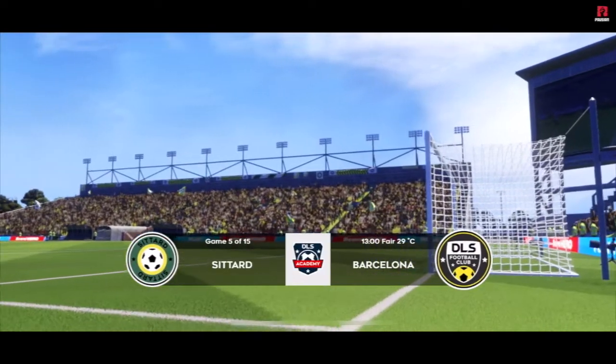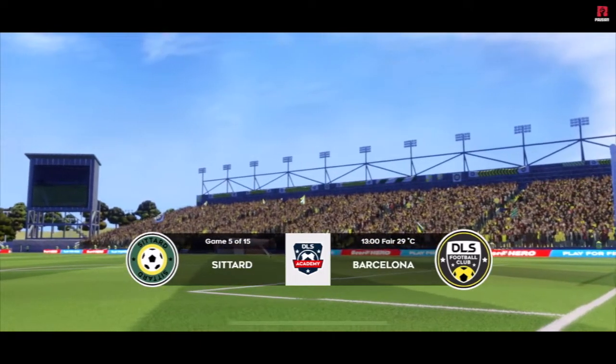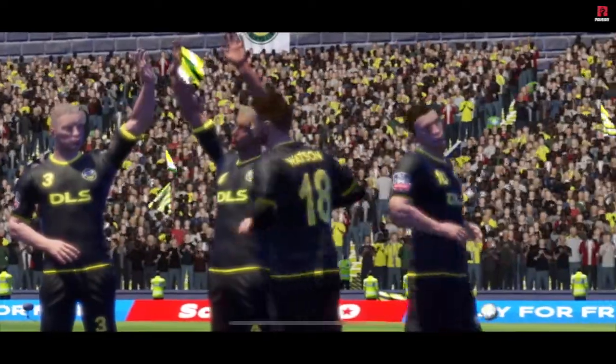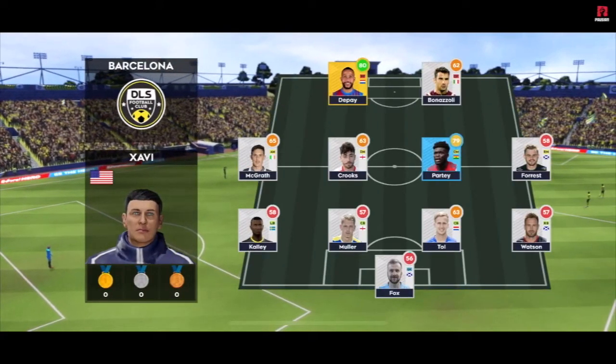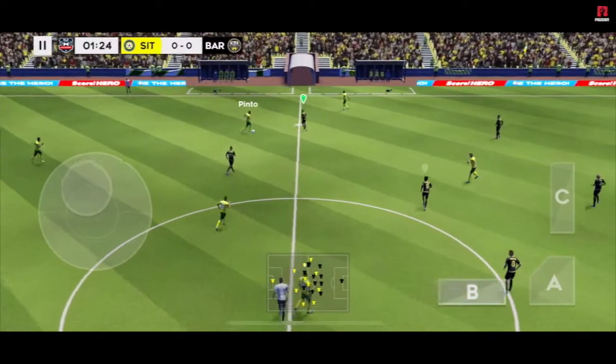Time for this league game — the fans are expecting a win, what can this team do? A lot of talk before the match about how these two will line up, let's see what the managers have gone with. The team lining up in a 4-4-2 formation. So we're off — which way will this game go? Confident pass.